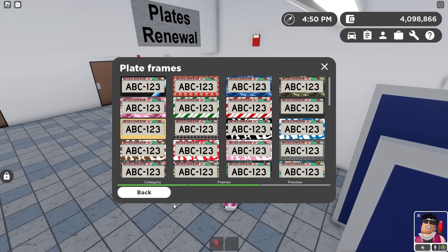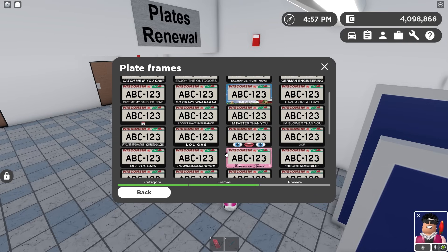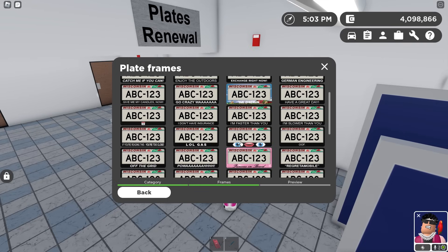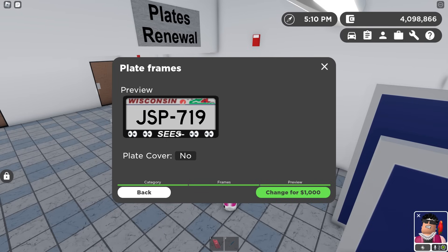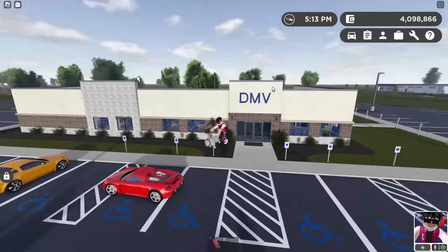We definitely got new patterns! And hopefully some new sayings. 'Speed and Power,' 'Student Driver,' 'Total Disaster,' 'Yes They Want To Race,' 'Unreliable,' 'German Engineering,' 'Enjoy The Outdoors,' 'Catch Me If You Can,' 'If You're Reading This You're Too Close.' And they got the seas plate - no way! I'm very happy with these new plates.